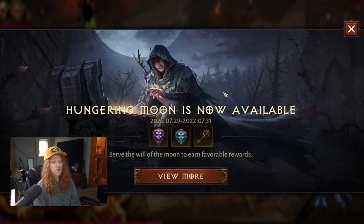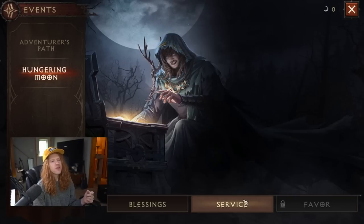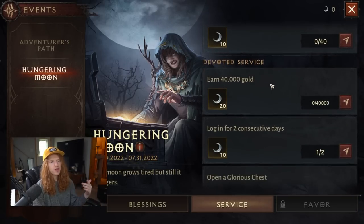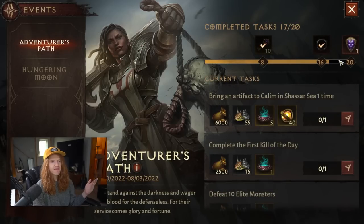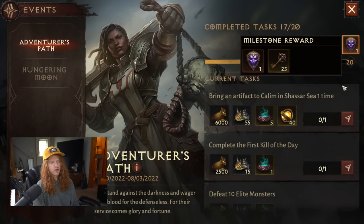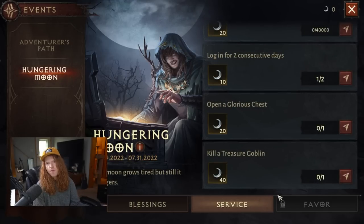Number one: temporary events. As you can see, the Hungry Moon is now available. There is a legendary crest as a reward. In order to complete this event, you have to do nothing other than what you were basically going to already be doing anyway. These are temporary, but don't forget to do these events if you want to get yourself some free legendary crests. I literally don't even pay attention to them and end up just picking the rewards up anyway. They're not hard, so just pay attention to the events and make sure to claim them.